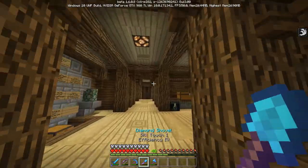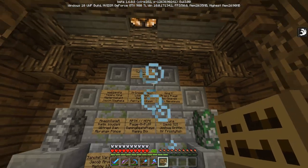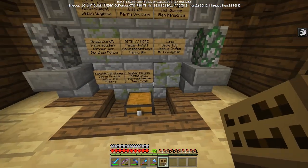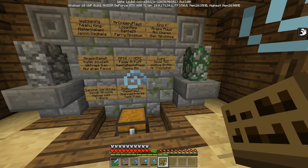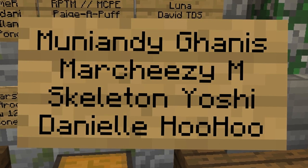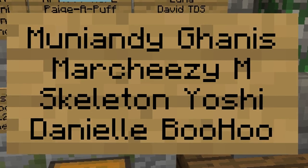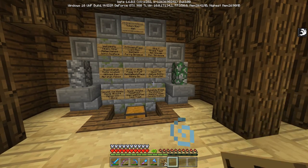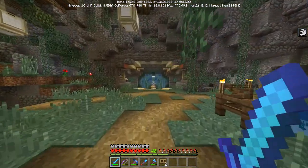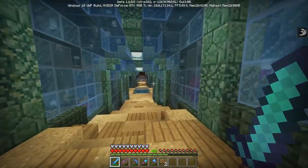The only thing left today is the subscriber wall. Everyone's name will go into the subscriber book, we'll restock the wall and begin again. Today's subscribers are Muni, Andy, Ganis, Marchese M, Skeleton Yoshi, and Danielle Boohoo — thank you guys so much for your support on the series, I greatly appreciate it! That's all for today — thanks so much for watching and staying tuned to the end. It was a long one but we got some work done. I'll talk to you all in the next one — stay frosty, peace!